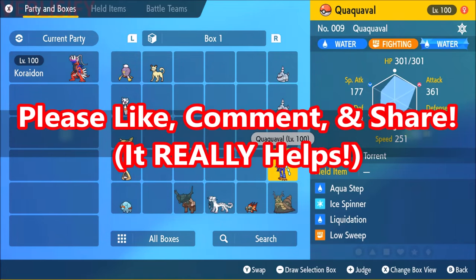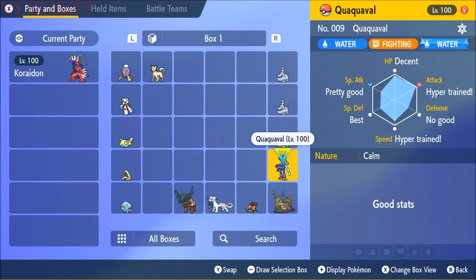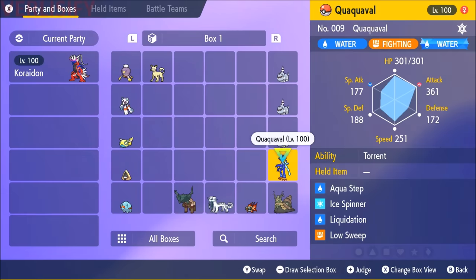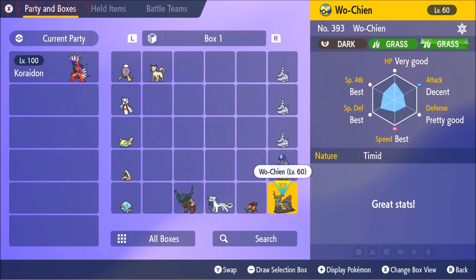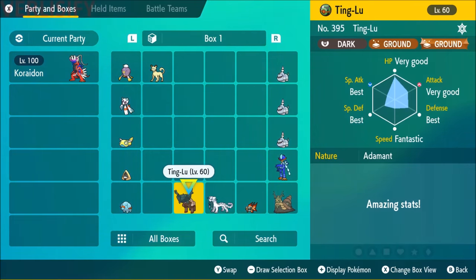Competitive Pokemon is made up of different components, the first one being IVs, or individual values. If you look at the bottom, there is a judge feature. Press the plus button and then you can see the IVs of your Pokemon — you generally want to aim for best. As you progress through the story, complete the gym challenge, and become champion, you can talk to Nurse Joy and she will give you a tip that unlocks the judge feature. This used to be a hidden stat value that was obscured, but now you can just see the stats of your Pokemon.